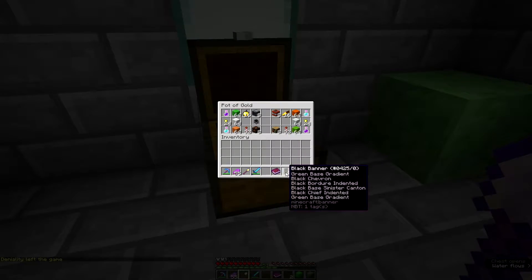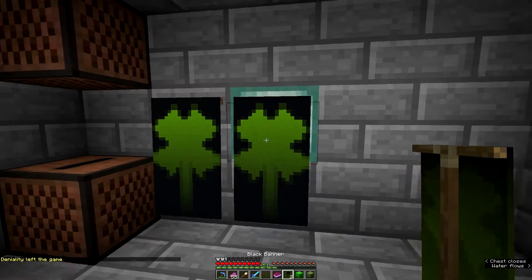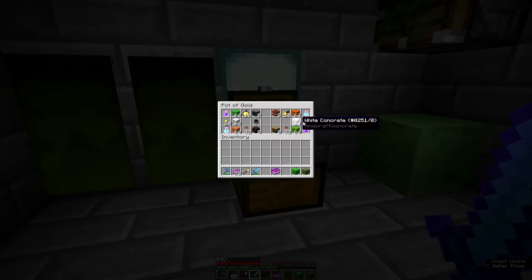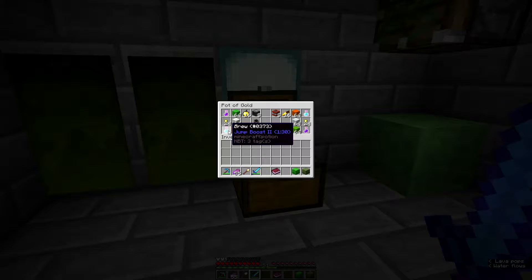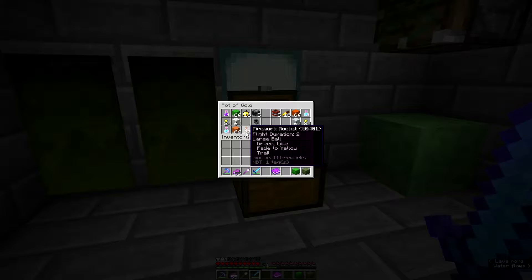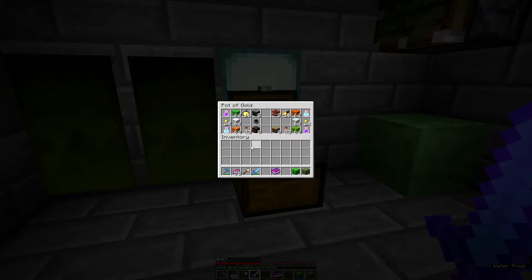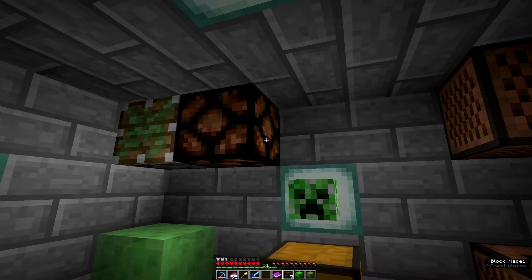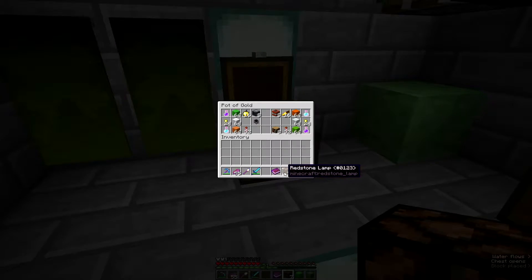All right, there are some more banners to place over here. Bookshelves and fireworks too. Golden nuggets, orange wool — it's a large ball firework, lime green. We have redstone lamps. I like redstone stuff, though I get tired of making things with redstone — it's nice to just pick some up.